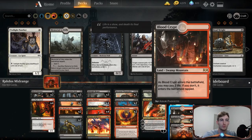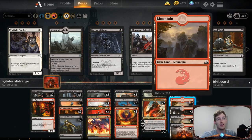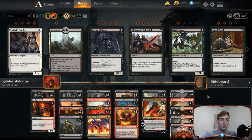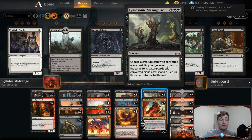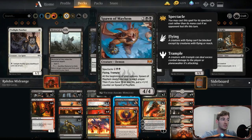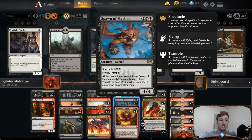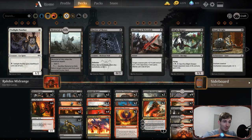Our mana base is a budget version — I'm running two Blood Crypts, two Dragon Skull Summits, two Rakdos Guild Gates, seven Mountains, and nine Swamps. That's only 22 lands, which might seem like not enough considering we have four-drops and five-drops, but it's worked so far partly because Priest of Forgotten Gods generates extra mana and we can cast Spawn of Mayhem for its cheaper spectacle cost. I think that's about it — let's start playing.